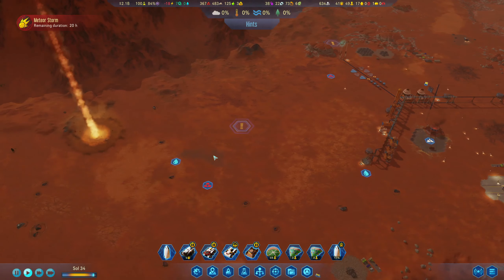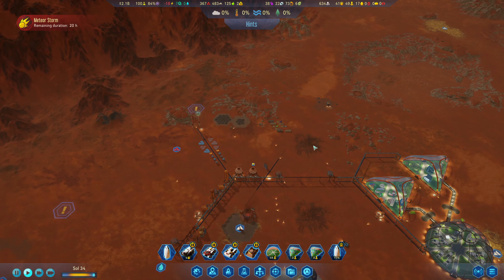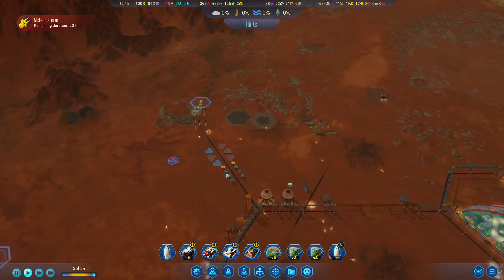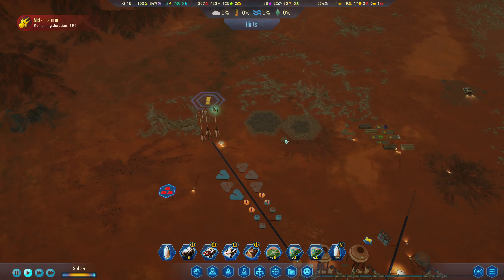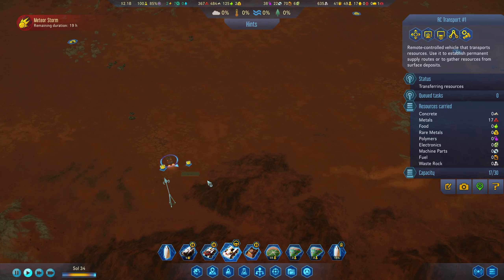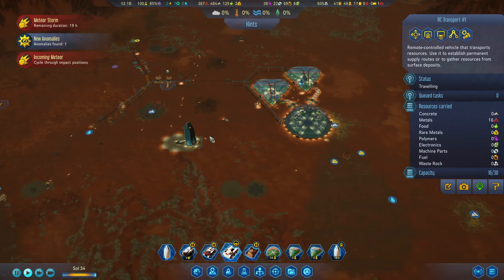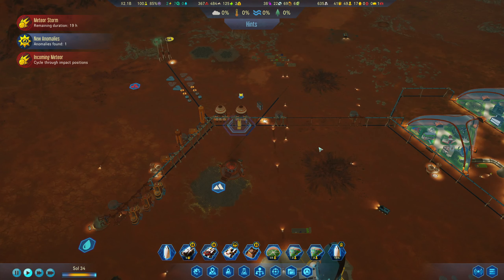Stay away, you freaking meteors. It's slowly working its way our direction - yeah, this is not gonna be good. Oh, and we are at negative 18 power - we need to address that. Yeah, this isn't gonna be ideal because it looks like the meteor shower is slowly working its way in our direction. Oh, a new anomaly - and it's right by our... oh balls. That's gonna cause problems. Not much I can do about it - that's gonna be expensive.